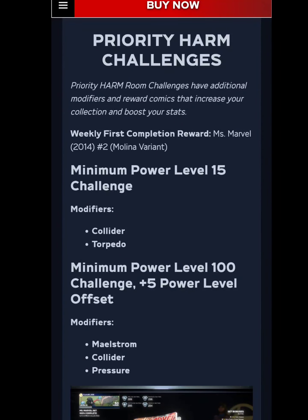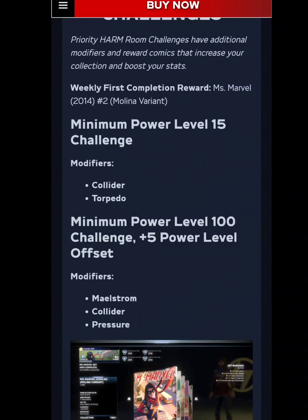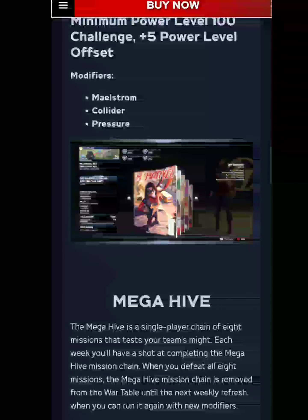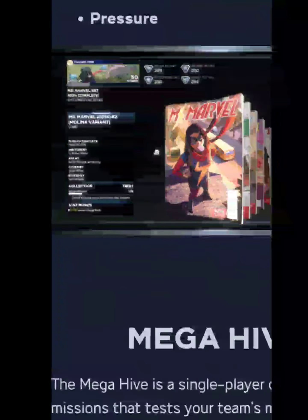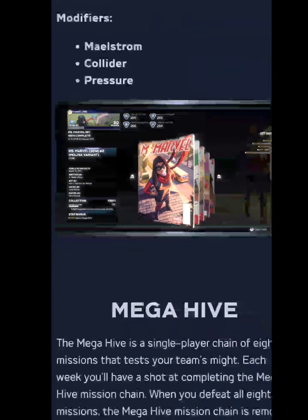Priority harm challenges: minimum power level 15 has modifiers Collider and Torpedo; minimum power level 100 has modifiers Maelstrom, Collider, and Pressure. When you complete it the first time you get Miss Marvel 2014 number two, the Melina variant. You get a 0.5% heroic charge rate for these.